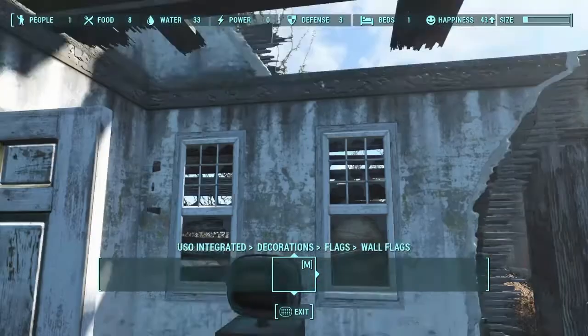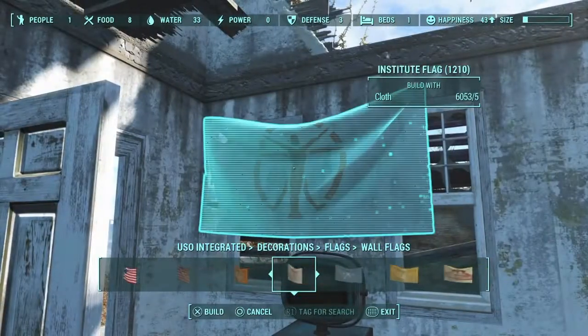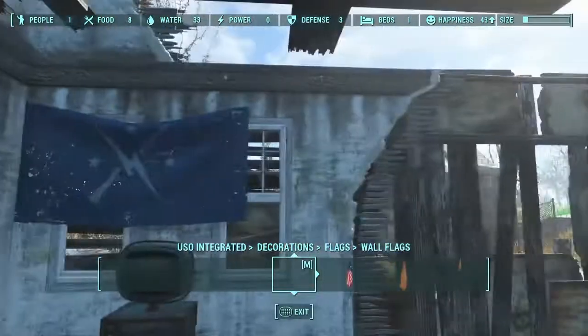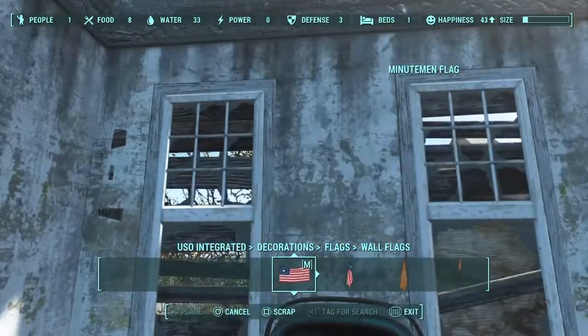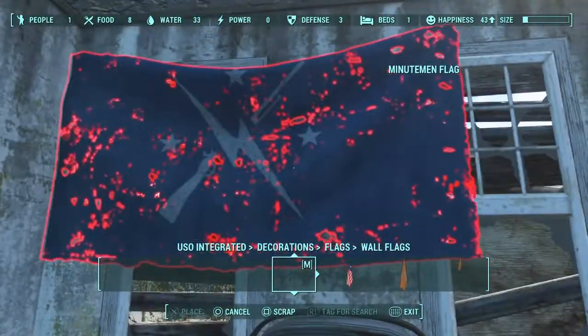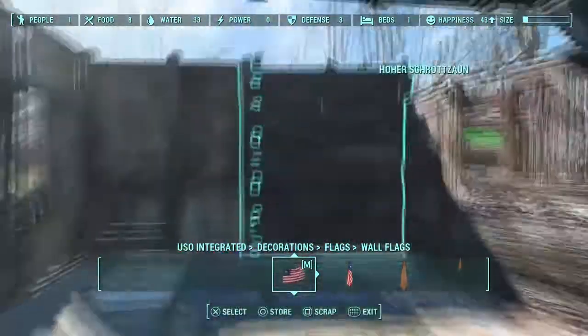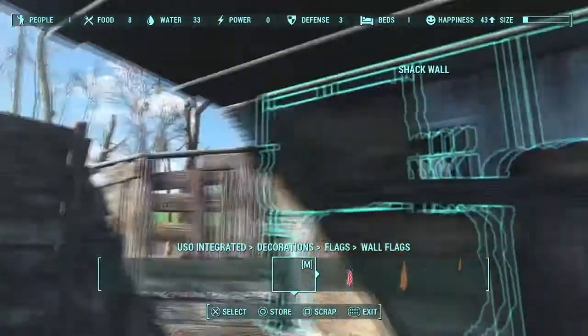Right here I'm just messing around with flags. This flag wouldn't let me put it in the middle because it kind of glitches into the wall. So I ended up just leaving it like that — I think that's better than it glitching through.